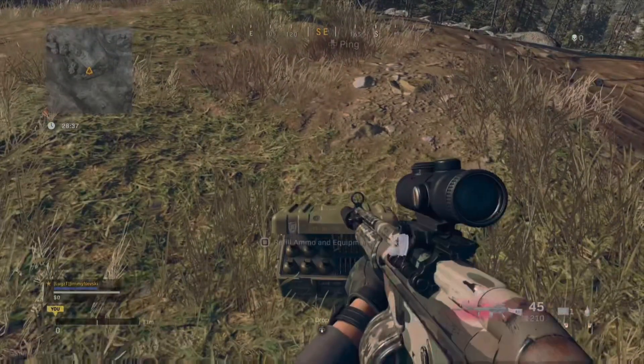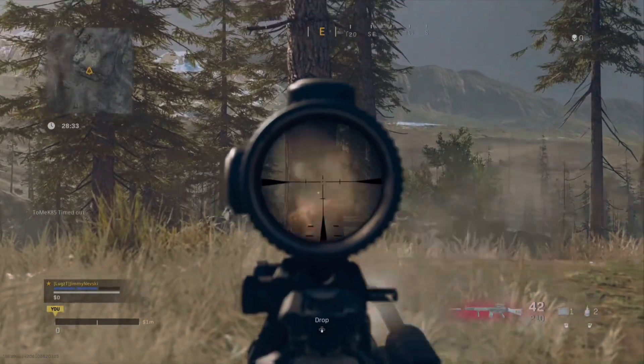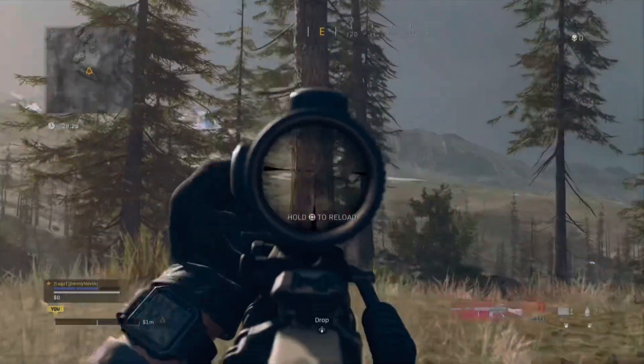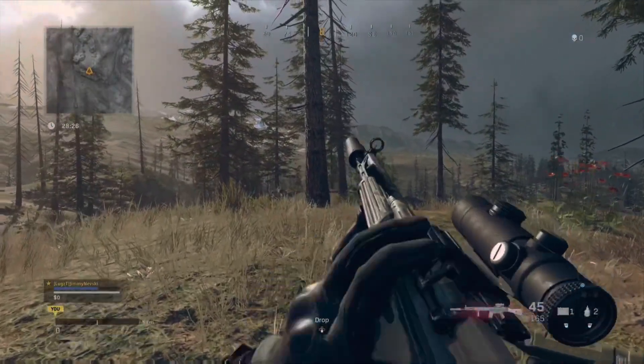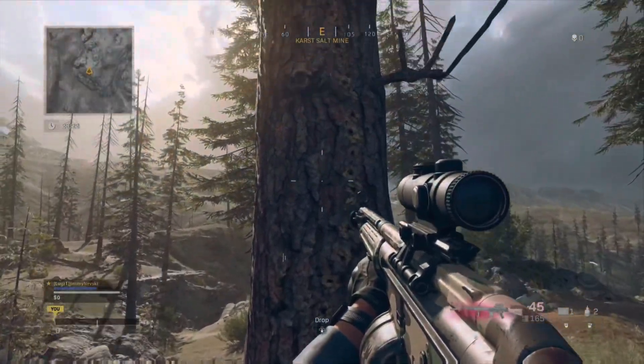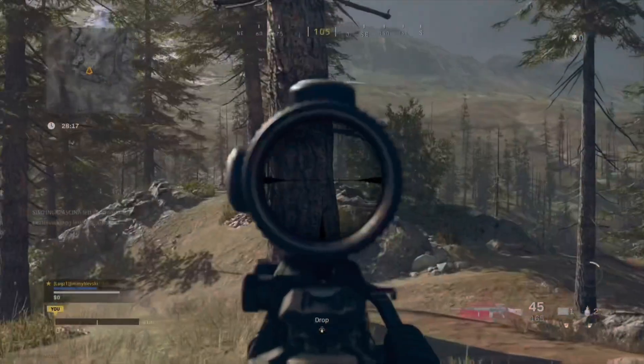First let's have a look at the recoil with no adjustment to the right stick and the Kronos turned off. As you can see we have a ton of recoil even from short range. Obviously you can control it by pulling down on the stick, but that is not what we are here for — look at that massive recoil spread.